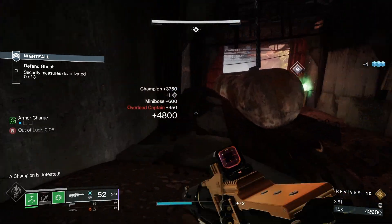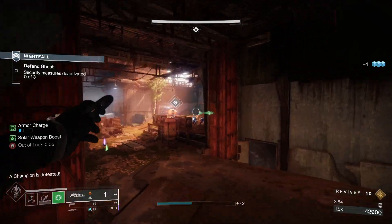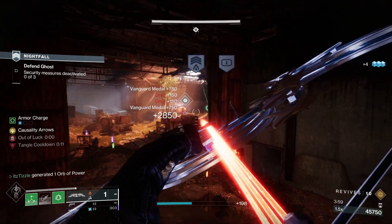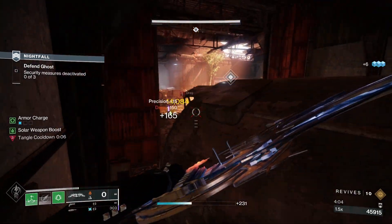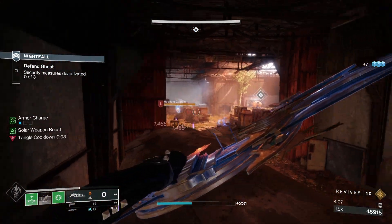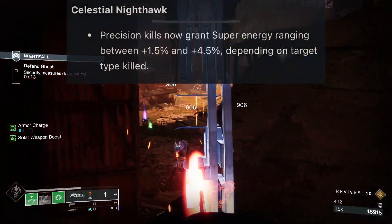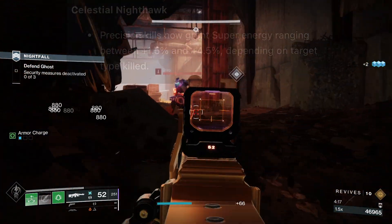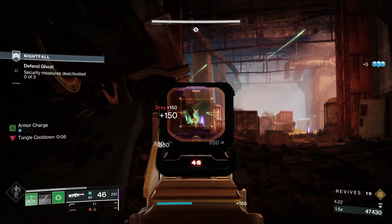Speaking of exotics that will benefit from that mod, we have Celestial Nighthawk. This has long been one of my favorite exotics because I love high single shot damage weapons. There is something so satisfying about just deleting high health targets with things like 4th Horseman, Izanagi's Burden, or Parasite. That being said, Celestial has felt weak for a long time now and I have been waiting for a buff. Sadly, we don't have a damage buff here, but Bungie is instead giving us more super uptime — we now get more super energy for precision kills. So while it still needs to deal more damage, we will benefit from Solar Surge a lot next season, as well as Heart of the Flame when in a team setting.